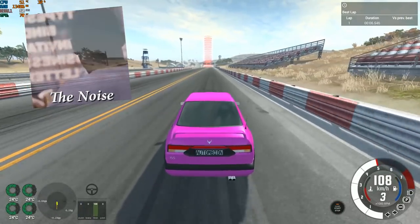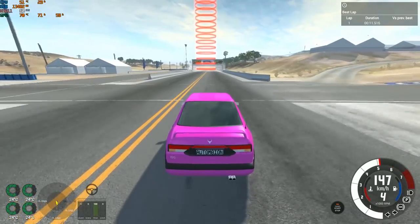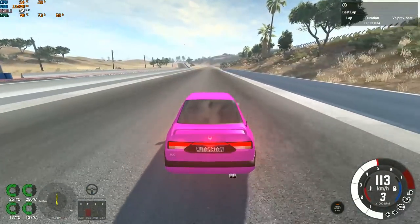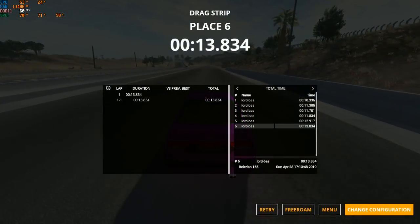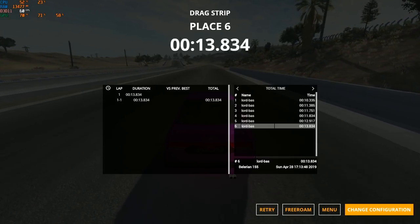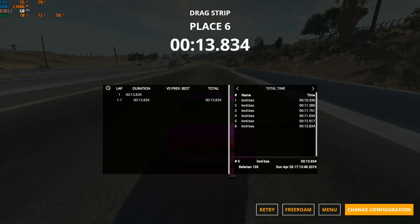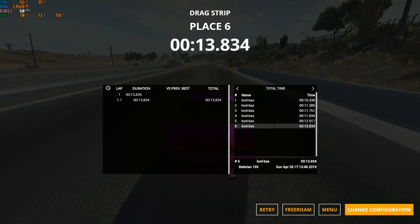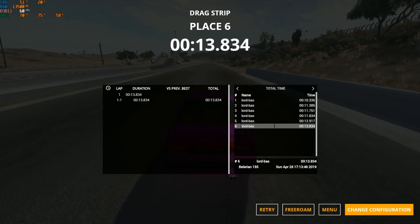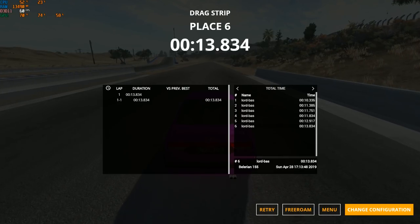13.8 seconds — the slowest one so far. I think this will be the slowest of the bunch. With only 260 horsepower, the time is actually quite impressive relatively speaking, but it's going to be the slowest overall. I love this car — it sounds good, looks good, and should drive well on a track — but on the drag strip, not really impressive.